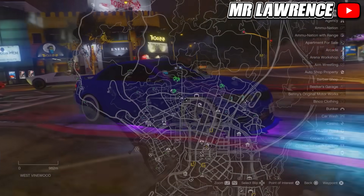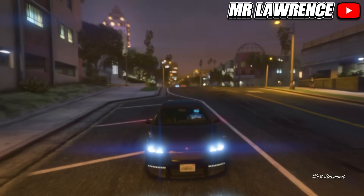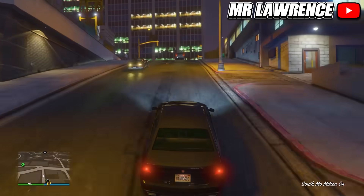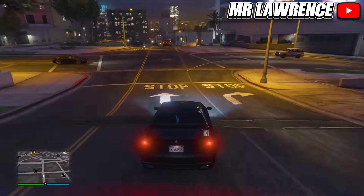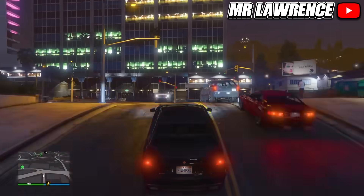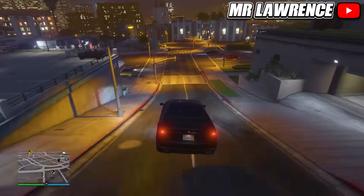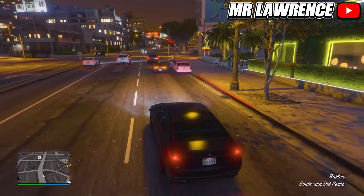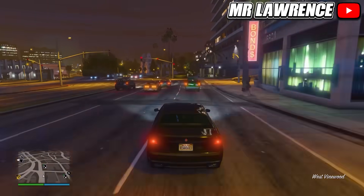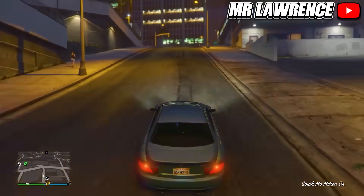Now I'll show you how to get this amazing car. Make your way to this location — we need to drive around this block. You can use any car but it's better if you use a high-end car. It has to be between 22:00 and 02:00 in-game time. Don't drive too fast so the car can spawn in. If you want to know if you still have a chance to spawn it, go to this location — if you see the pink limousine over here it can still spawn. That's a trick I found out myself.